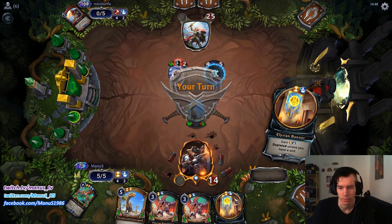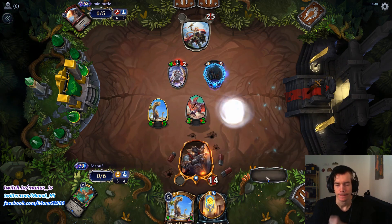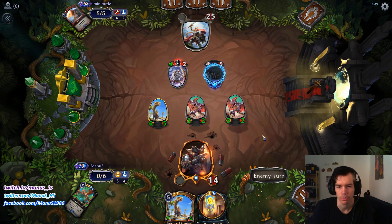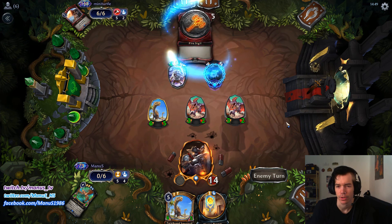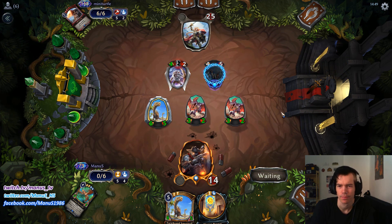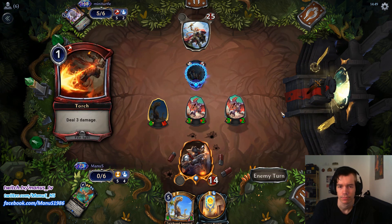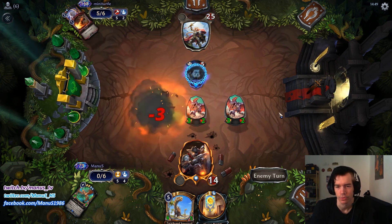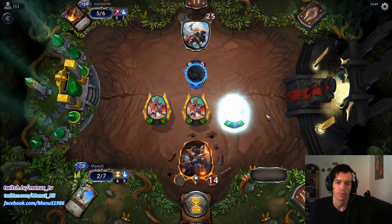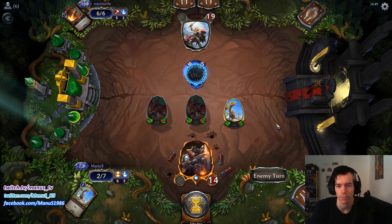I guess we can only go double Hatchling, which is also fine. We look reasonably stable. Next turn we can even start racing. Clock, pommel, torch — that's exactly the kind of trait we want, especially because we have another one. Now he's on one card, has no offense, and we are racing. That game should be over.